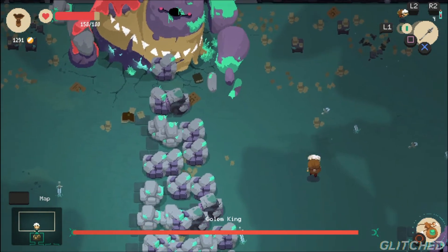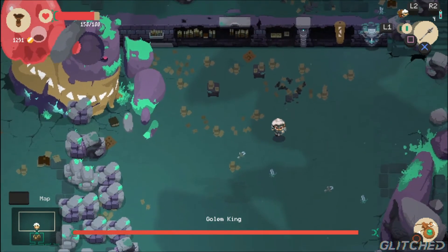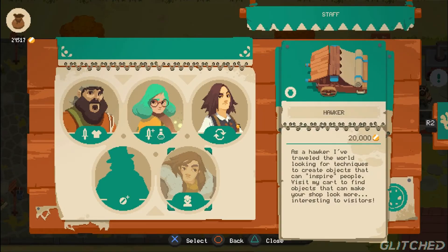Expanding the town includes bringing other merchants to stay in Rhinocca who will help you along your journey. Along with Vulcan's Forge, you can also contract an alchemist for all your potion and enchantment needs, a retailer to buy goods that you're short on, a banker to invest your money, and a merchant who sells decorations for your shop.